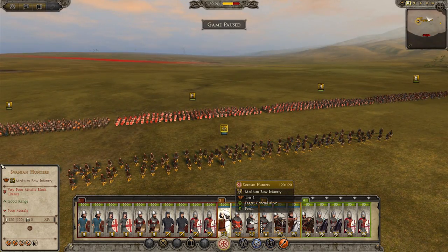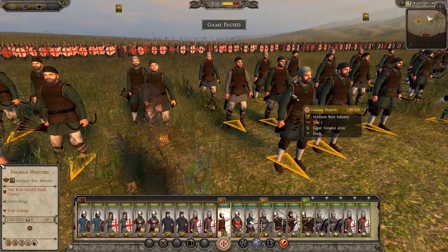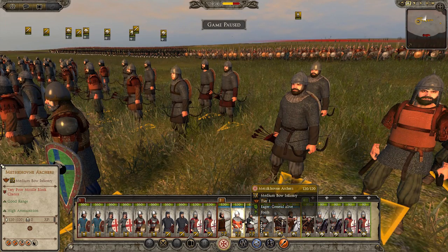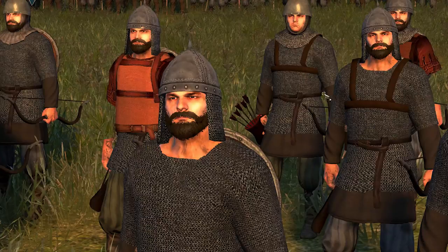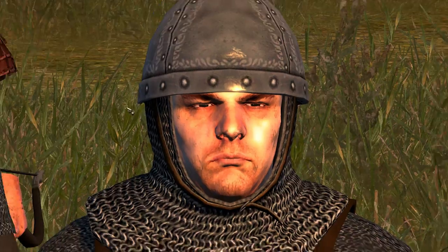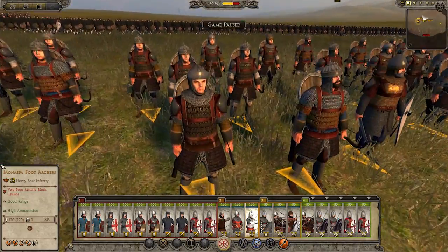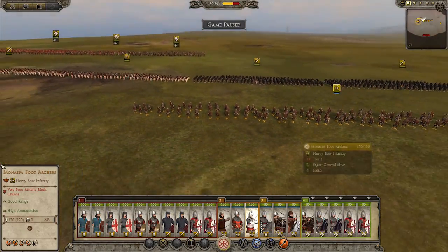We have Zvanian Archers — isn't that pretty cool? Medium bow infantry. We have... why are you guys doing this to me? These archers are all chain mail, it looks pretty cool. And then finally we have Monispa foot archers. They have shields, so I almost think they're probably like the Devor for the Russians where they charge in — they have shields and swords and stuff. That's going to be interesting.